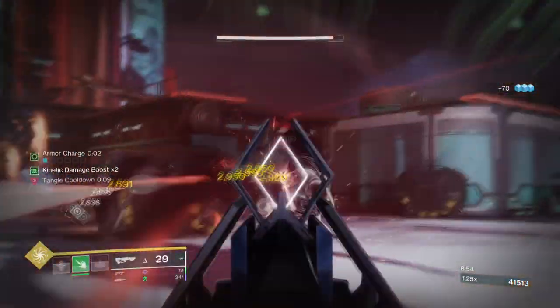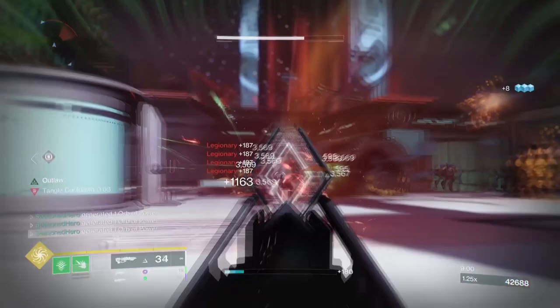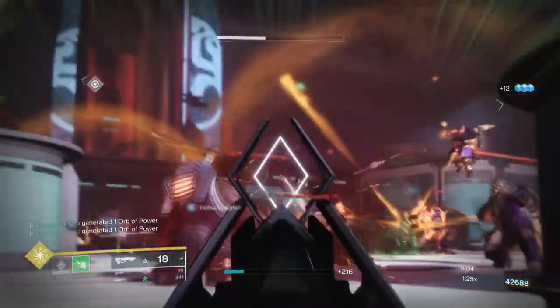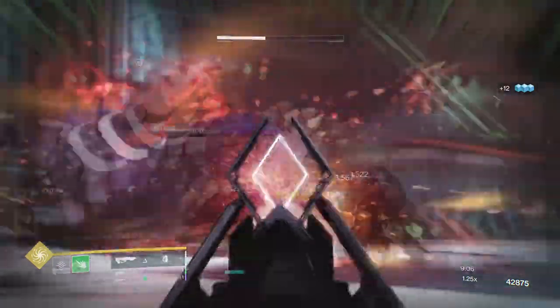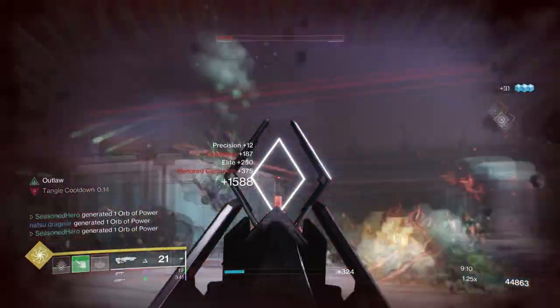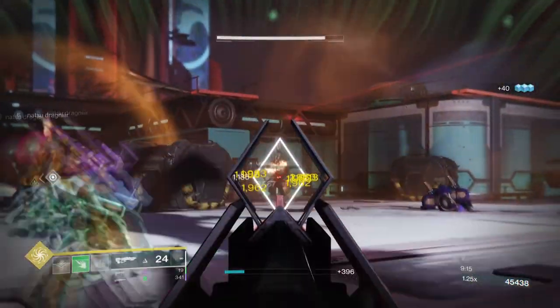By using this setup you can now have a constant 17% connected damage buff towards your Outbreak Perfected, fast readiness creation and regeneration with your fragments and stats, and most of all a very consistent strand build that you can save and use for whatever content you have in mind. It's also simple but quite devastating in the right hands, so let me show you how to achieve this.